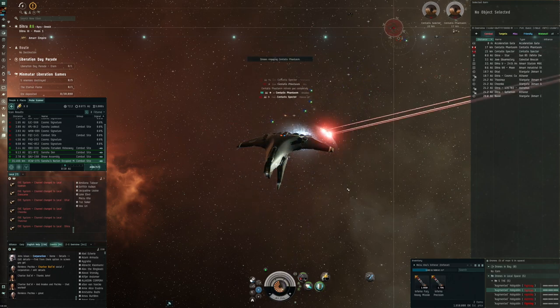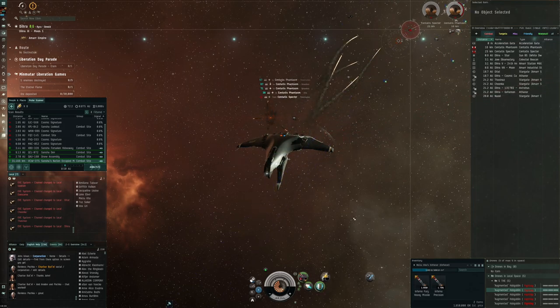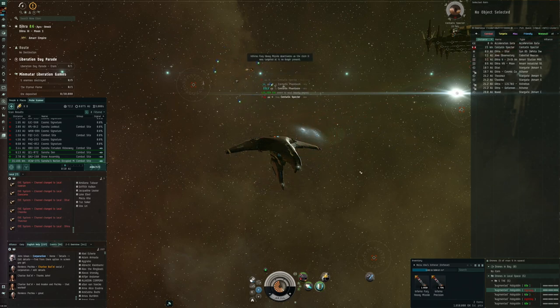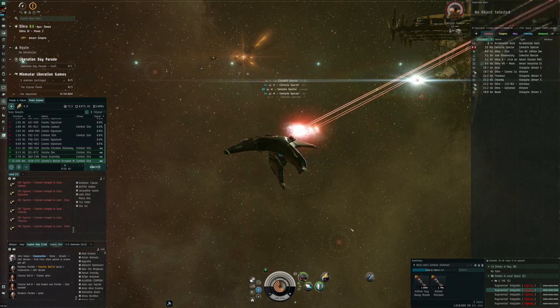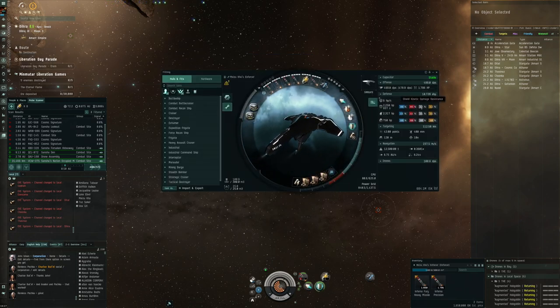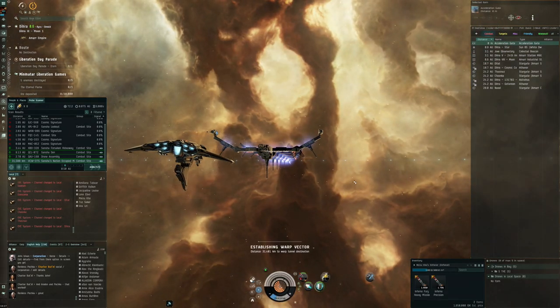Once the frigates are down you can combine your DPS on the larger targets and that goes pretty quickly - first volley we were already in armor from the drones, second volley armor is practically gone, and there is the structure. Range of 70 kilometers as well, definitely not bad. For room number two I'm going to go straight for the target, full DPS, and see if we can tank the room. The innate defenses are not that great - 42% resistance on all of them, and I have two mid slots that bring them to about 65-66%. Let's go into room two and complete our Enforcer test.